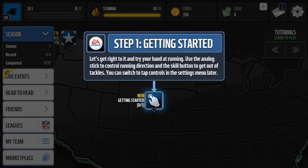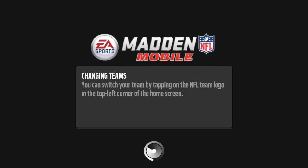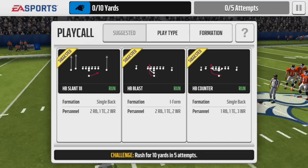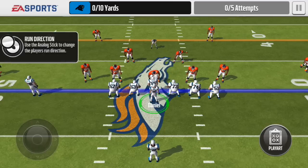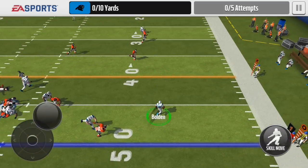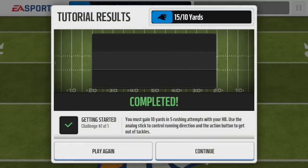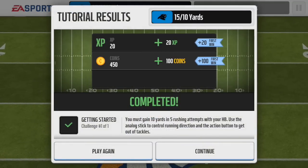Let's try running: use the analog stick to control running direction and the skill button to get out of tackles. You can switch to tab controls in the settings menu later. This is my first ever mission. I need to get only 10 yards, so I'm going to call this stretch play. I'll use the analog stick to move and juke him out — we got 16 yards, more than we needed. Mission complete: 20 experience and 100 coins.